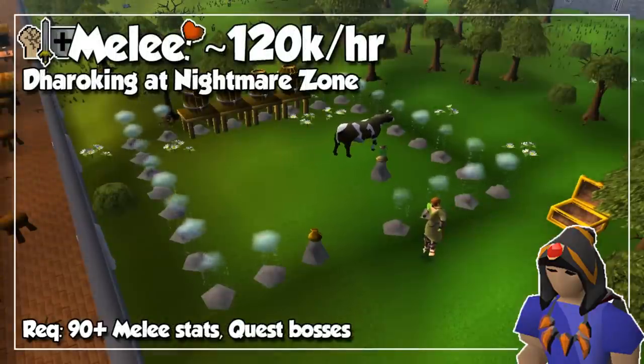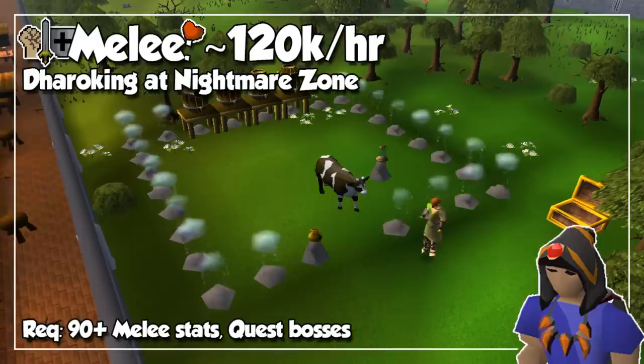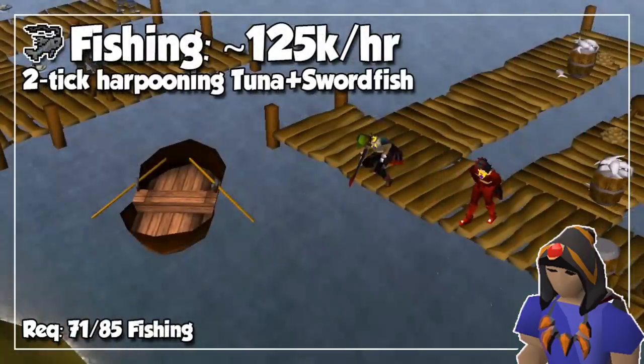We will now go to the Nightmare Zone where you can get around 120,000 experience per hour by Demonicgorilla Dharoking with an optimal list of monsters purely for experience. I will leave a link in the description below on a great guide until I release my own — a little foreshadowing right there. These experience rates can be achieved at around level 90 in Attack and Strength, but anything above 70 for Dharok armor will give you a nice chunk of experience.